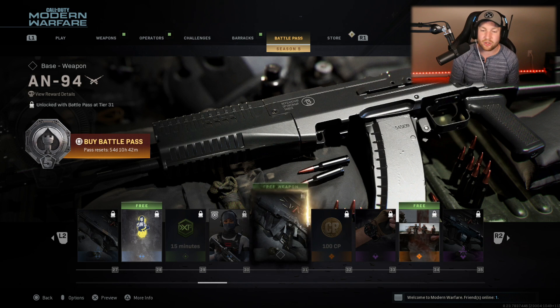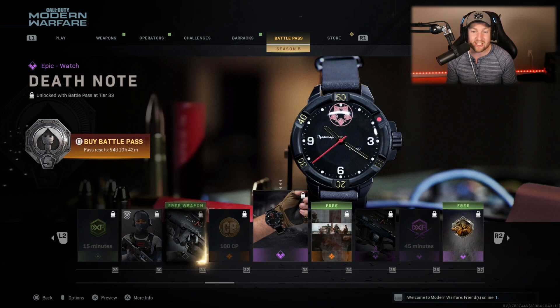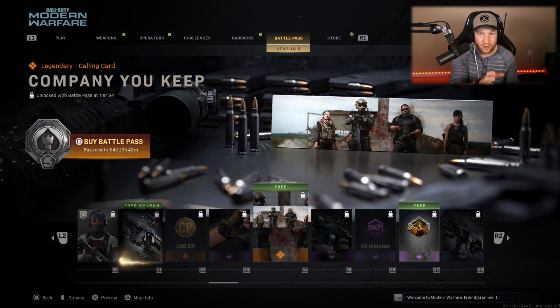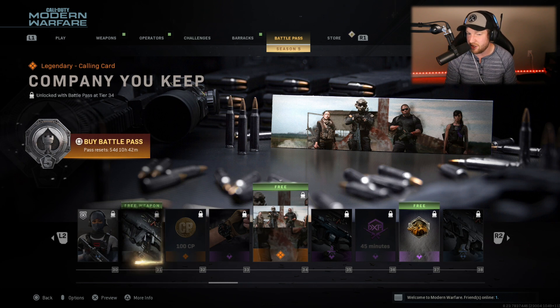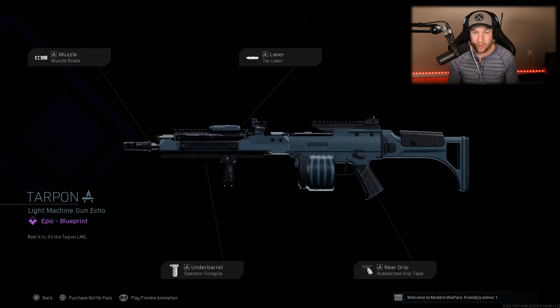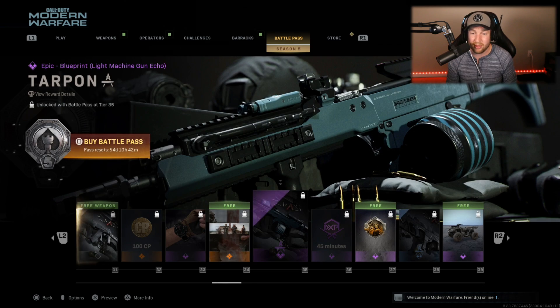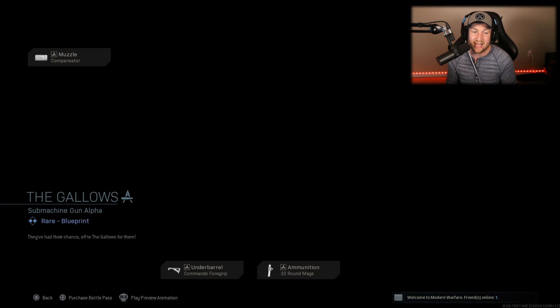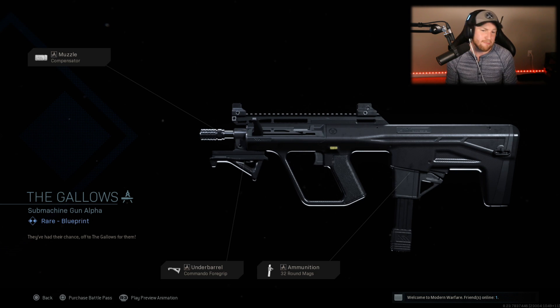After this, more COD points and a new watch — they're adding new watches every season. A free calling card which appears to have a new character on it along with Mara, Lurch, and I believe Rose. Interesting — I'm wondering if some of these are actually Shadow Company operatives we don't know yet. After this, we get our first colored blueprint called the Tarpon — a light machine gun blueprint that looks pretty damn cool, probably my favorite so far. Moving forward, at rank 38, we have the Gallows — an SMG blueprint, I believe for the AUG. Nothing too fancy, fully blacked out.